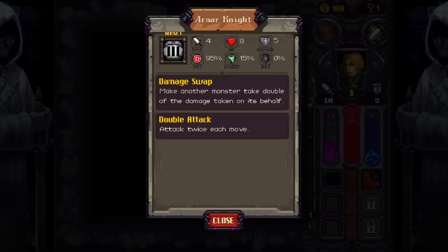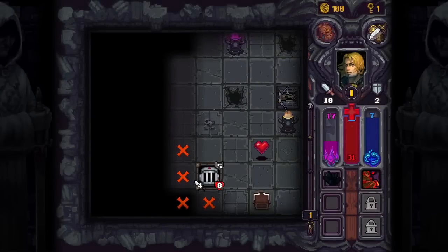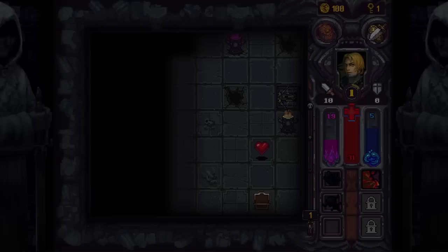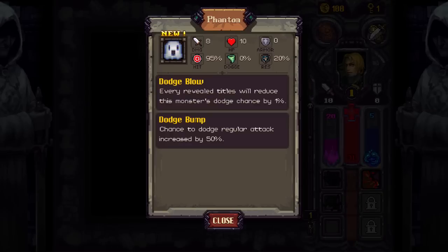Make another monster take double of the damage taken on its behalf. Attack twice each turn — you look scary. It's got shield points too, so I'm just going to keep using and abusing this. We get this thing — Trap Hunter. Stick it to a revealed tile and reveal traps in this dungeon. So I guess I drag it down and it will actually show me everything available on the floor.